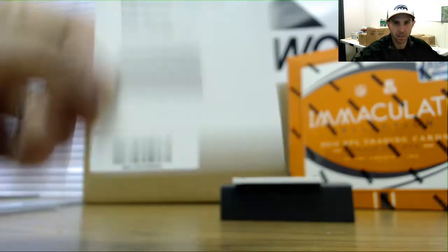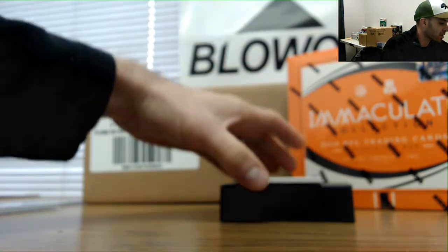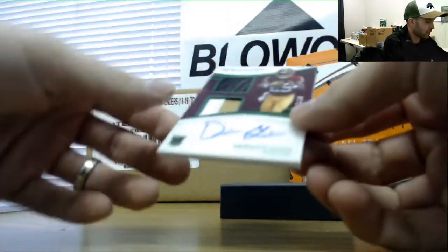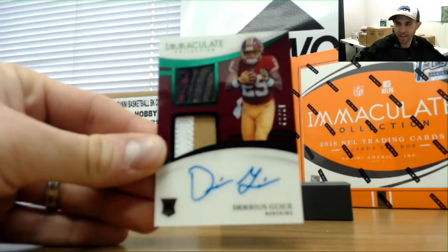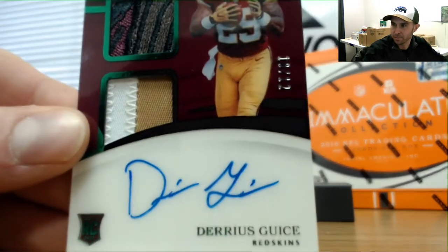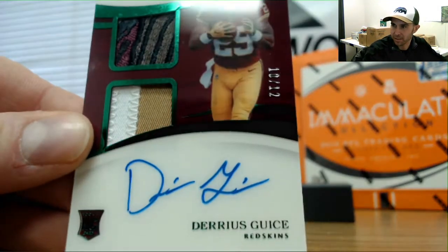Finishing with a hit for the zero spot — it's a Washington Redskins card, actually a really nice looking card. Number 10 of 12, Darius Geis, hit for the zero spot, 10 of 12.